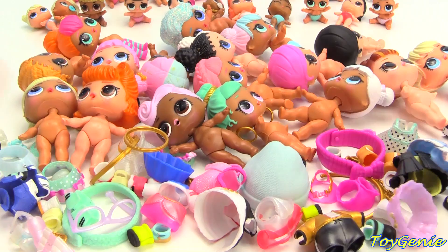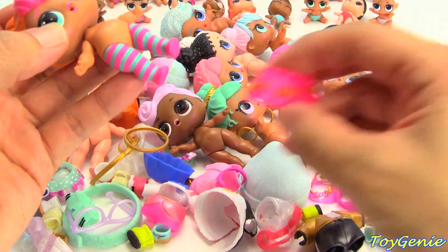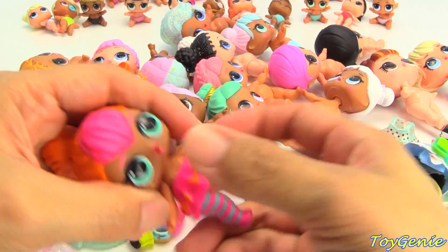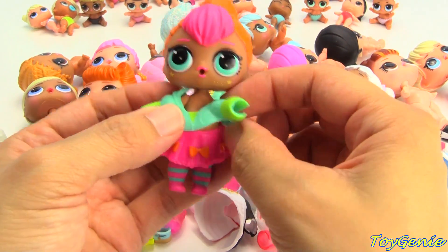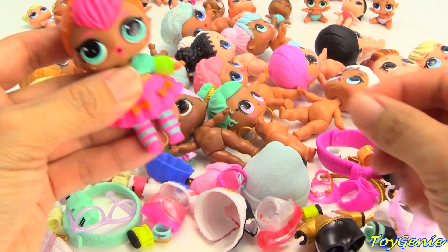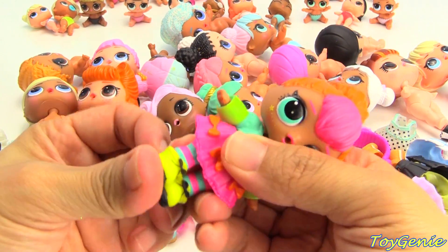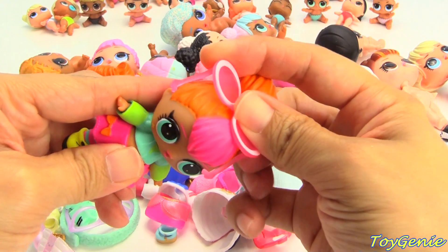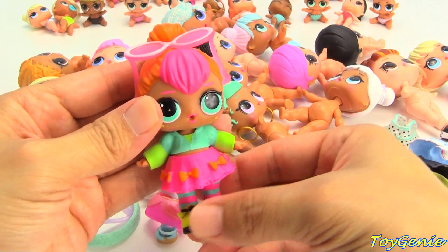Now let's get our dolls all dressed up. Let's start with Neon Cutie and put on her little skirt with orange bows, and her top. She has some yellow shoes plus a pair of sunglasses — I'm going to put them on top of her head like that. Super awesome.